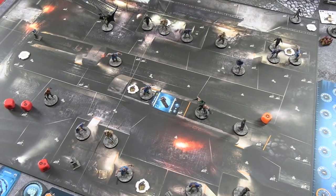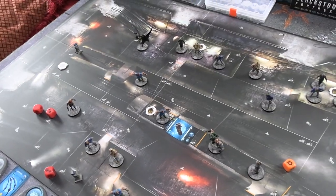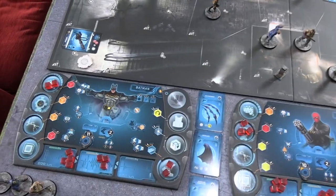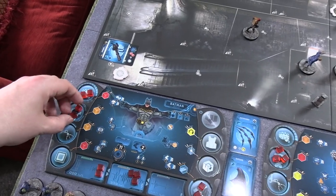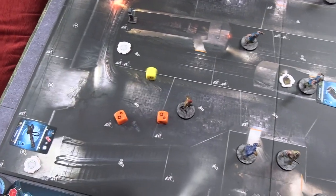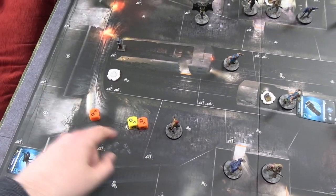Batman can see further into the room from his current square, so he throws a batarang at the thug at the back. Those thugs have two automatic defence and one HP. He puts two energy into ranged attack — that's two orange dice plus a re-rollable yellow from the batarangs. Rolling six total against an automatic defence of two means four damage coming in — he isn't blocking that. Batman used a lot of energy there.